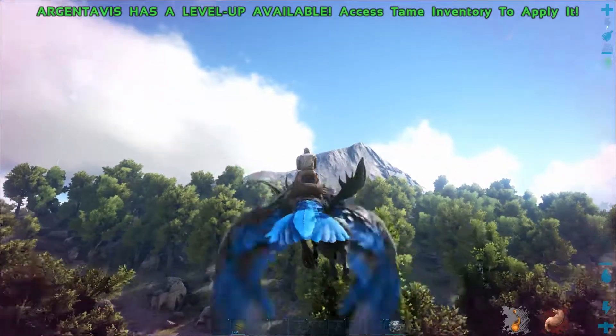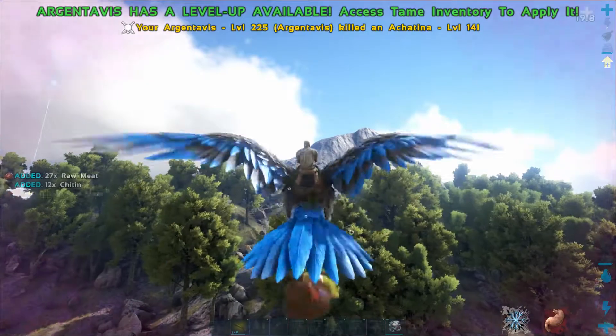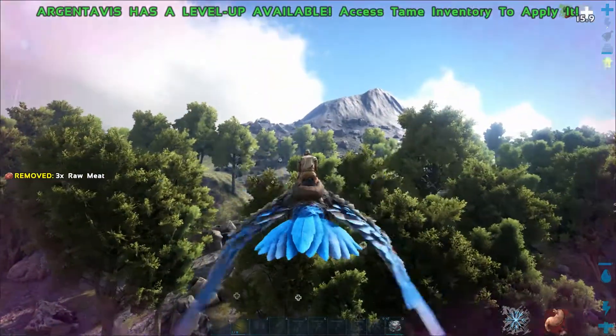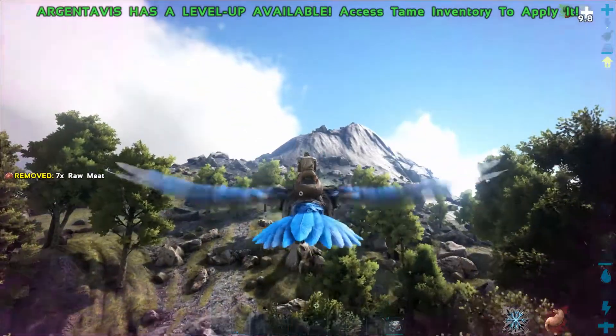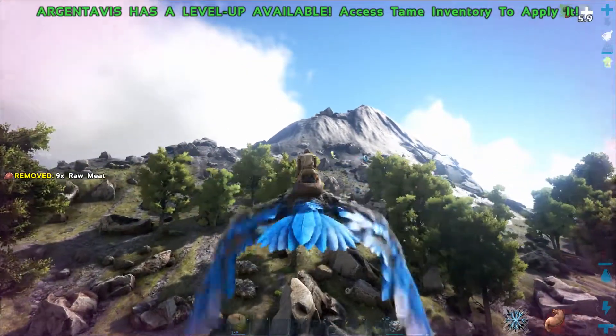Your Argent, whenever it picks up a carcass - and it doesn't have to be a carcass, you can make the kill yourself - once you've made that kill and you eat from that carcass, you get a health regen. It adds an extra buff to your health to increase that regen. So if your Argent's in bad shape, go eat a corpse and you can heal up a little faster.